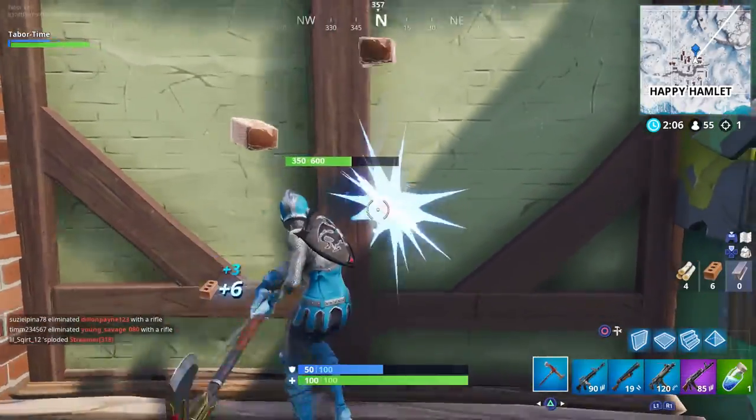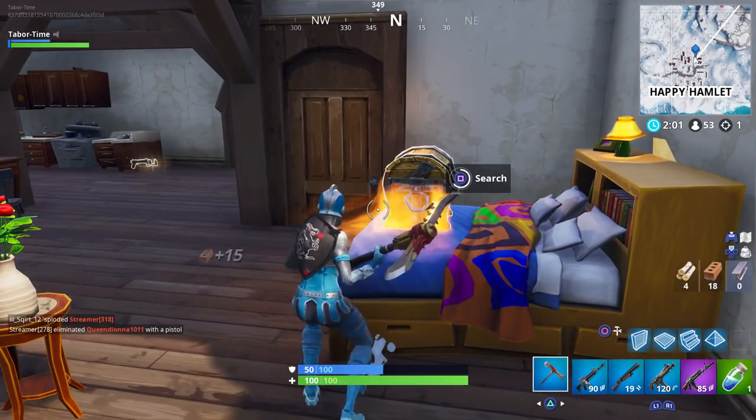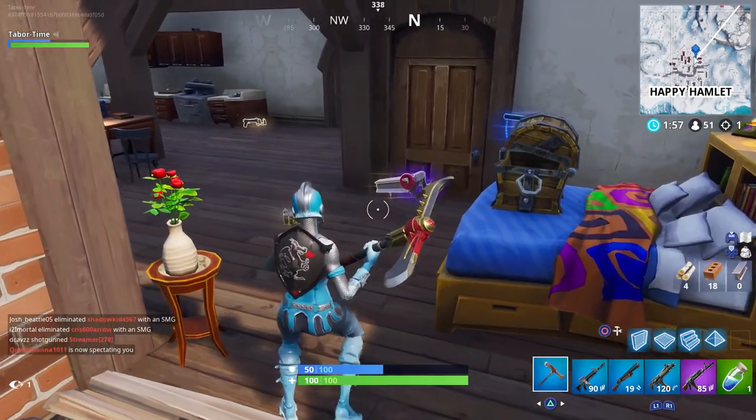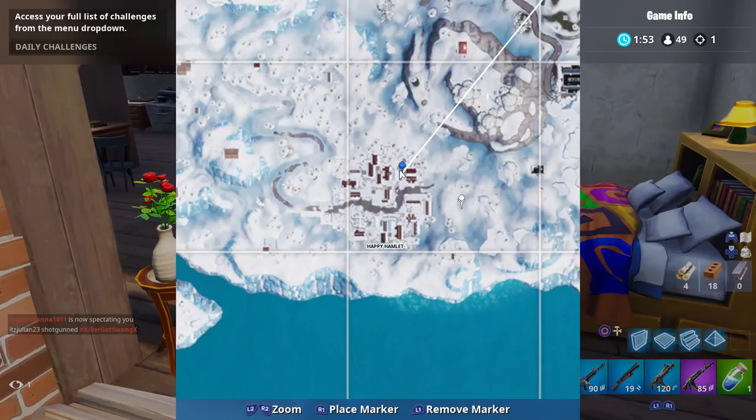As I mentioned, there are tons of chests in this location — in fact, behind this very wall where the banner is, there can be one that spawns right here on the bed. I don't know why nobody ever lands here, but that's all there is to it for the week 4 hidden banner. Next week we'll have the hidden battle star — and again, enjoy your Christmas. Merry Christmas. Happy holidays. Be safe.